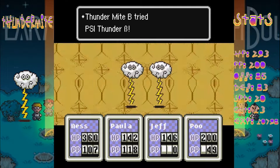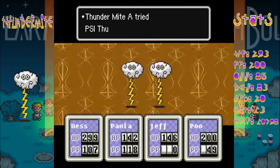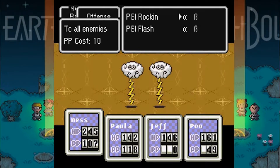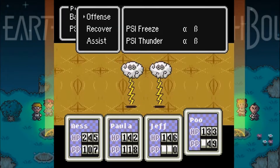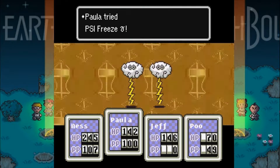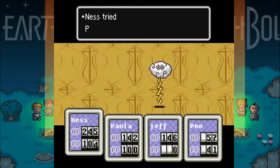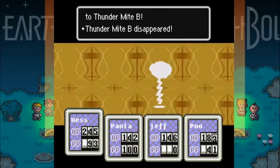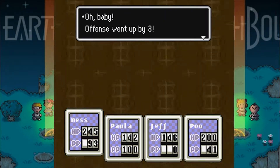We meet the other new enemy: the Thundermite — thunder attacks! Fortunately, we have the Franklin Badge, so most thunder attacks they send our way will be deflected back at them. You want to make sure Paula is holding it, because at this point Paula is the weakest member of your party. You want to make sure she's holding the Franklin Badge so she doesn't get knocked out. Also, she's the most important member of the party because she has the hardest hitting PK moves, like PK Freeze Omega. So you basically want to keep her around as long as you can.